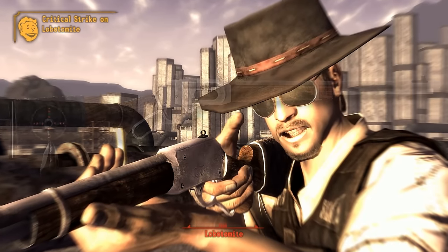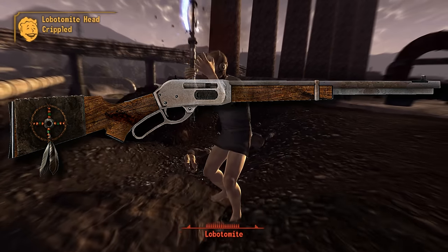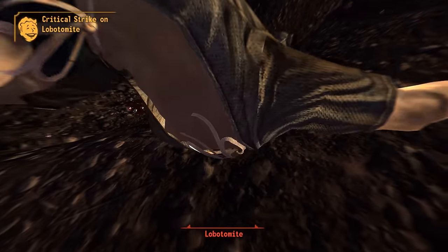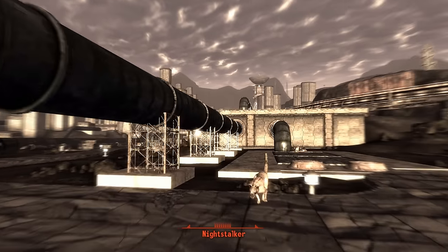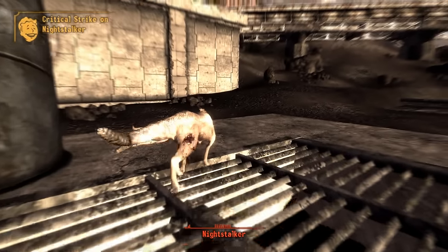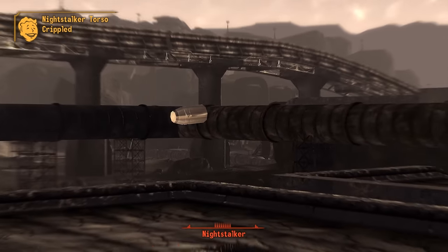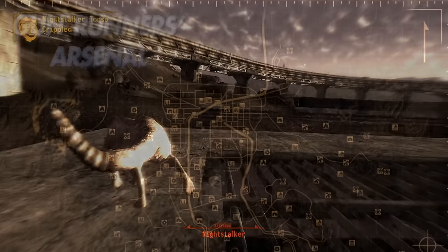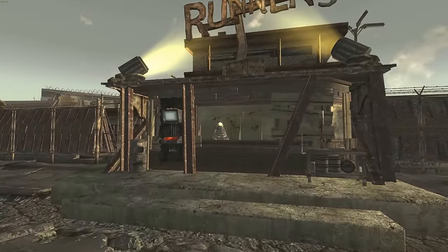We arrive at the strongest lever-action rifle in the game, the Medicine Stick — the unique feather and bead decorated variant of the Brush Gun. Its base damage is 78, AP cost is lower, and it can hold more .45-70 Government rounds than the Brush Gun. However, the Medicine Stick is also four times the cost in caps at around 20,000. If it's worth it to you — and it certainly was for me — you can pick it up at the Gunrunners Vendortron.